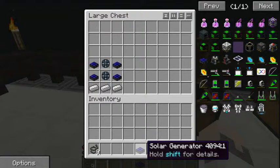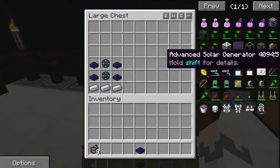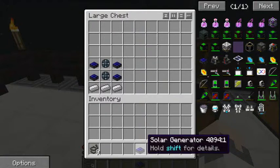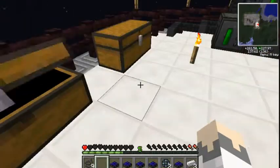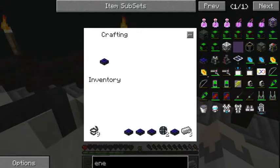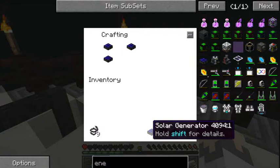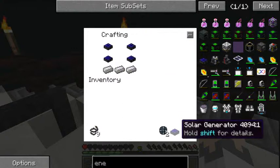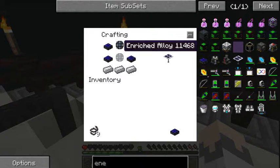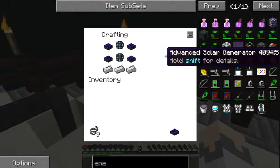We need a lot of power, so this solar generator on its own isn't good enough. I'm going to make an advanced solar generator. You need three iron, four solar generators — I just made one — and two enriched alloy. To make an advanced solar generator: two solar generators on either side of the top, three iron at the bottom, two enriched alloy in the center and middle row, and a solar generator next to each enriched alloy on the left and right.